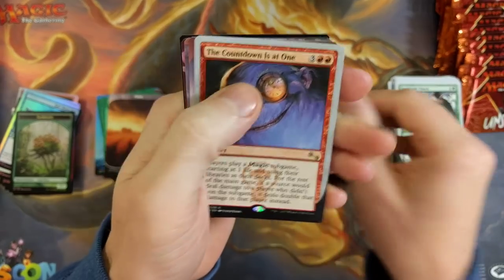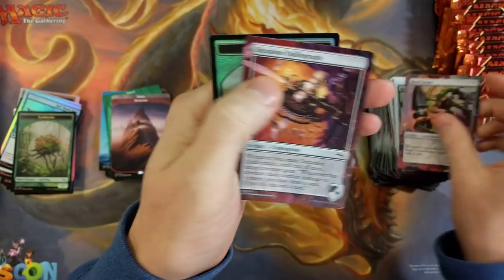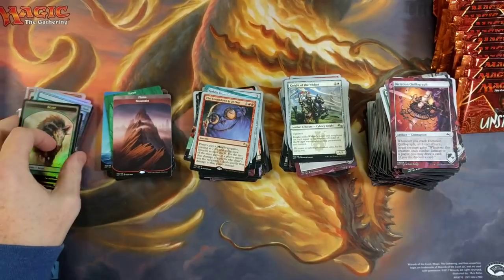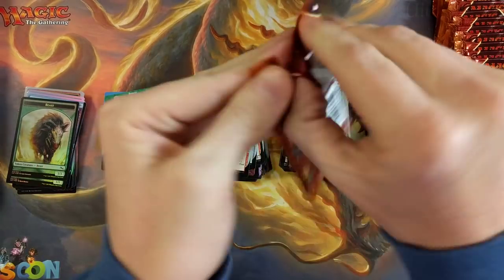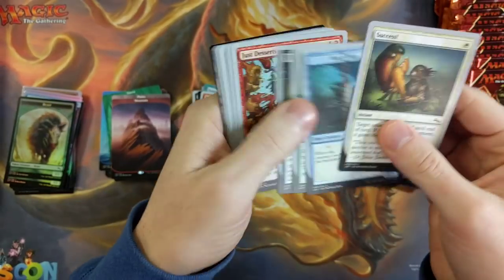The countdown is at one. Mountain — one of these, one of those, and a beast. Come on, give me something. Get something moist up in here, guys — am I right? That angel deck was amazing though — am I right?